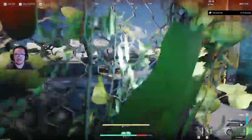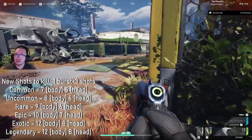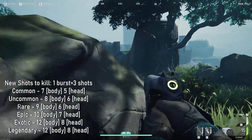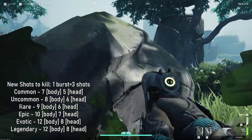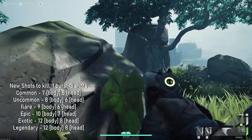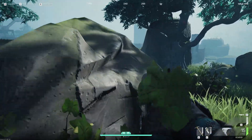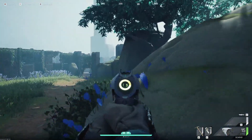For your new shots to kill: 7 to the body and 5 to the head for common, 8 to the body and 6 to the head for uncommon, 9 to the body and 6 to the head for rare, 10 to the body and 7 to the head for epic, 12 to the body and 8 to the head for exotic, and 12 to the body and 8 to the head for legendary as well. The new shots to kill is overall a much better spread in terms of the damage.